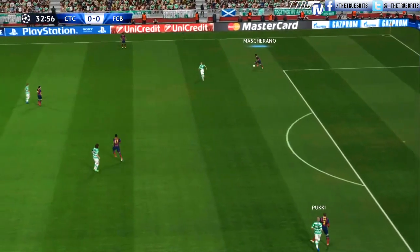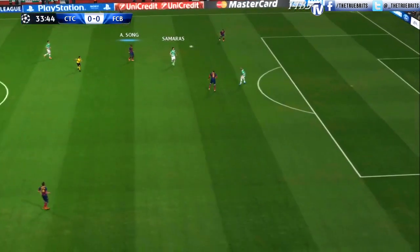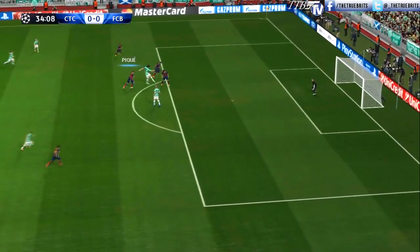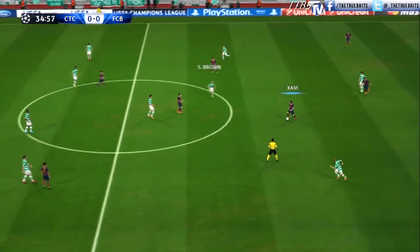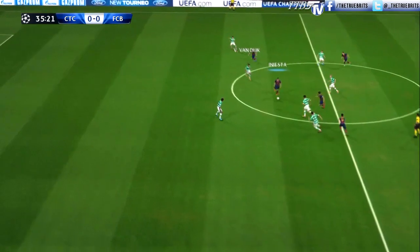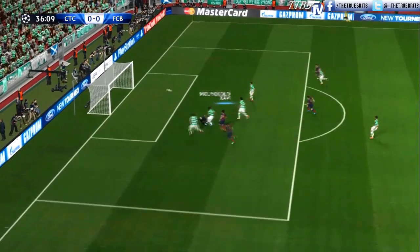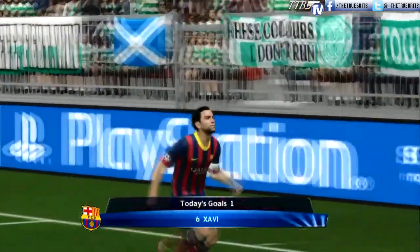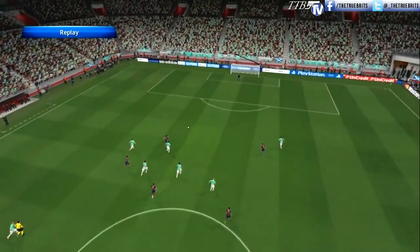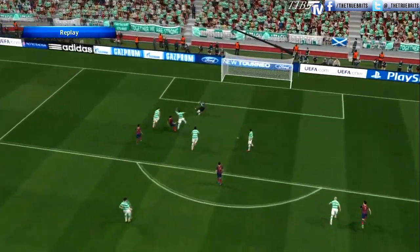PK swinging out wide towards Mascherano. It's a little risky by Mascherano — it's fallen towards Samaras, but PK comes over and Mascherano gets in the way of it. Xavi comes forward, finds Neymar, who plays it to Iniesta. Xavi has continued the run forward — lovely pass, Celtic have been split wide open. Xavi is there and it's 1-0 Barcelona! The captain, Spanish international, with a delightful finish — took his time, drew the goalkeeper, and it's a calm finish into the corner.